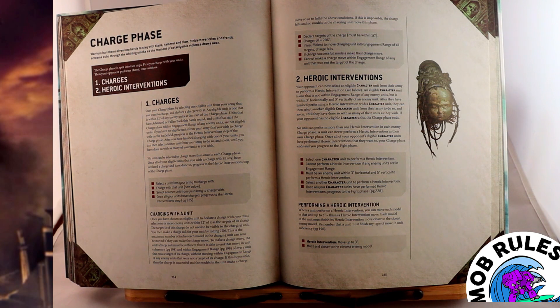Most heroic interventions happen with characters. Characters can pick a unit within 3 inches horizontally or 5 inches vertically and make a 3-inch heroic intervention move to get into engagement. You can do this for each character that is within that heroic intervention range. Once all characters have performed heroic intervention moves, the charge phase ends and you progress to the fight phase. Keep in mind the character only gets to move 3 inches, unless a special rule allows further movement, and they must end that move closer to the closest enemy model and can only move if they can actually make it into melee range.